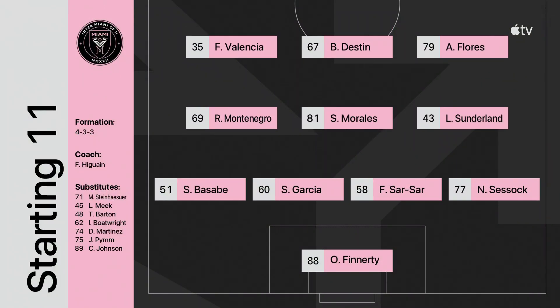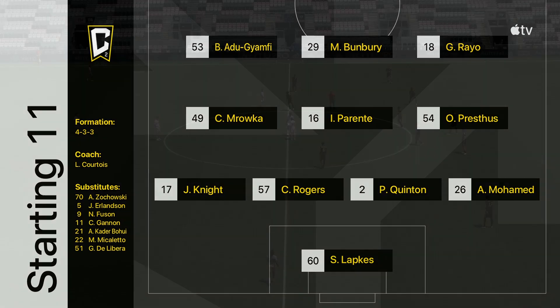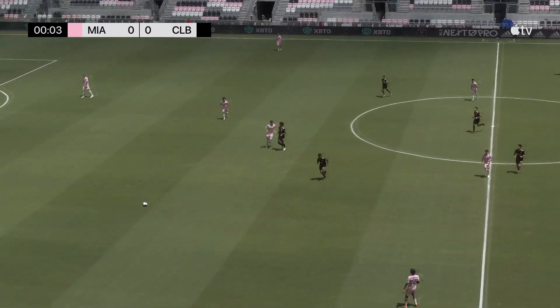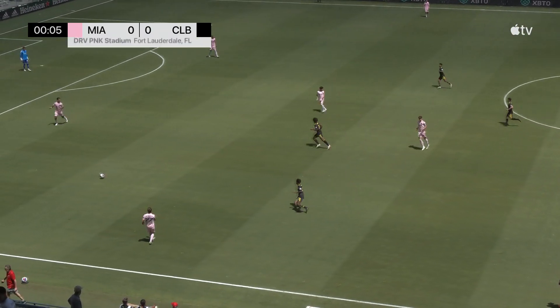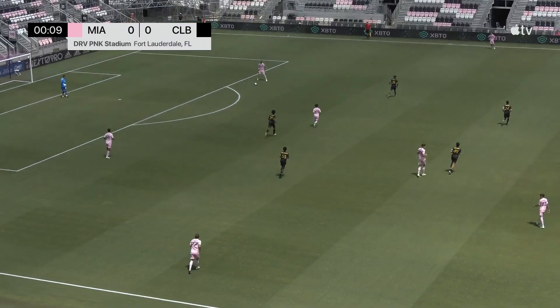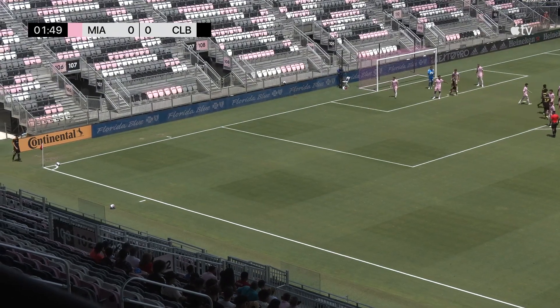Here's the home lineup for Federico Higuain and Inter-Miami 2. It's a very first start for one of those current academy players: Owen Prestes on the right side of midfield. Underway, match day 25 in MLS Next Pro. Inter-Miami is in pink, Columbus is in black, and Giorgio DeLibre available in reserve.